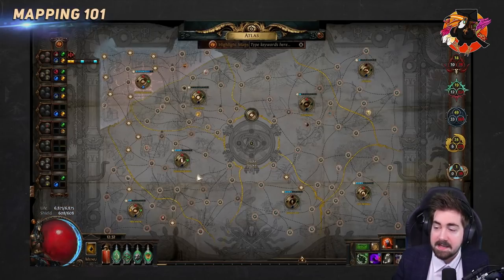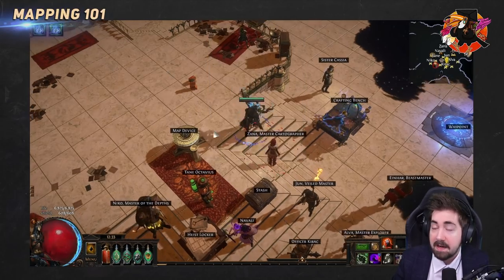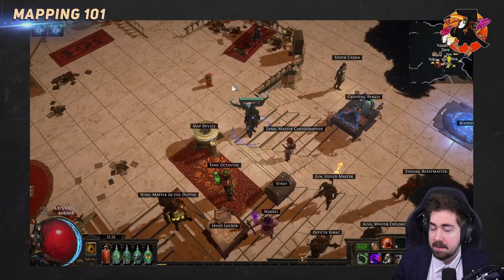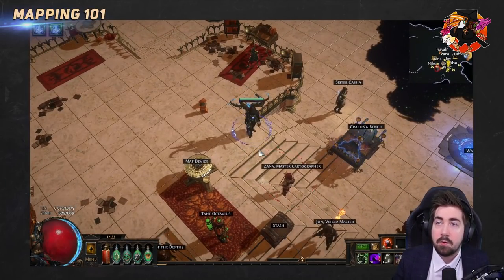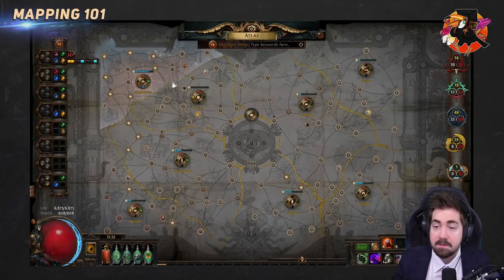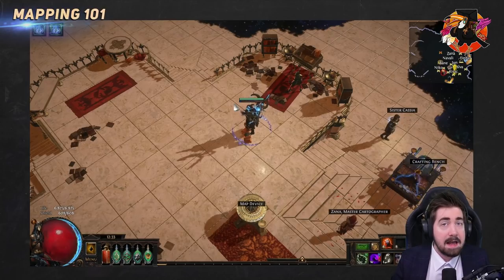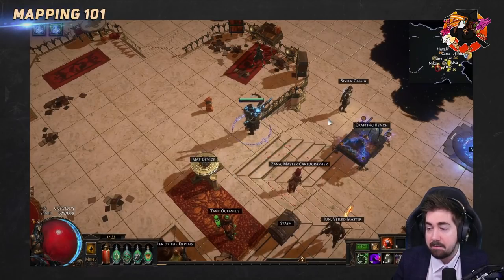How does opening Sirus work? Zana will have an option saying you can open the Eye of the Storm. Before clicking that, make sure your atlas level is at what level you want. If you're a new player wanting to open the Sirus citadel, you might want to do it at awakening level zero — take every watchstone out before spawning. Once you're in the instance, you can't change the difficulty. If you're an advanced player wanting max reward, put in as many watchstones as you have before going in.